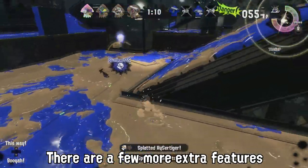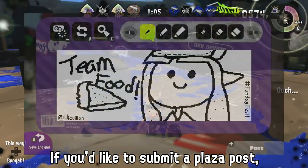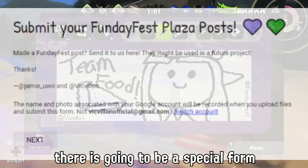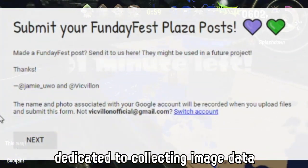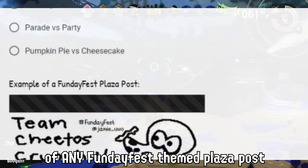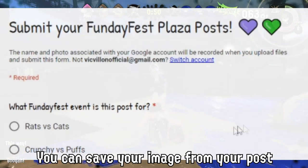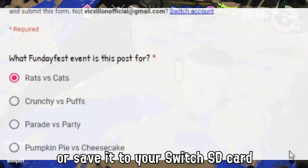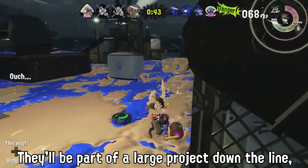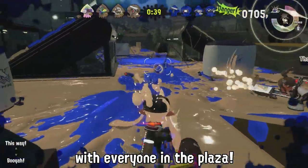There are a few more extra features to share. Remember FundayFan Art — if you'd like to submit a Plaza Post, as long as we are running the FundayFest, there is a special form dedicated to collecting image data from you. Just submit an image of any FundayFest-themed Plaza Post to our Plaza Posts form. You can save your image through a tweet or save it to your Switch's SD card and upload it to your computer. They'll be part of a large project down the line, and you'll be sharing your FundayFest experience with everyone in the Plaza.